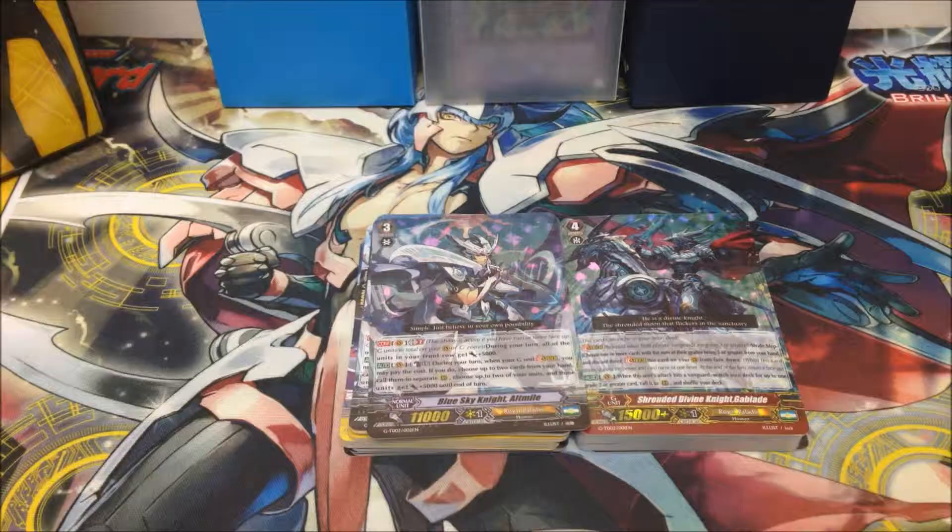The Royal Paladin finally has their stride units and their first ever Generation Break in At Mile. All you need to do is buy two copies of this starter deck and you will have a complete deck for At Mile. For the Divine Knight you won't have a complete stride deck, but your regular deck will be complete — you get two perfect guard cards in each deck, two copies of At Mile, and two copies of all the other four units in the deck.